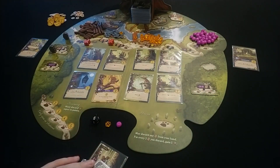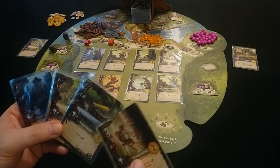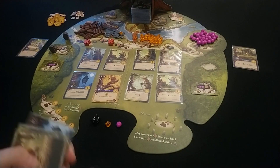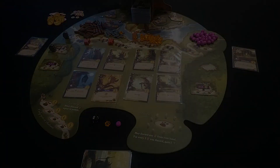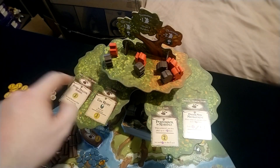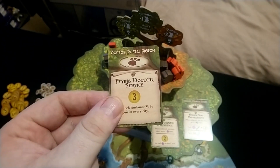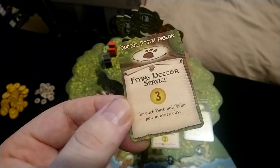Seeing as I don't have anything in my hand I can play right now, or anything in the meadow that I have the resources for, it's the end of season. Let me introduce you to the Ever Tree. Up here we have these special events — if you gain the required combos, for example a doctor and a postal pigeon in your tableau, you would be able to claim the event and gain the reward on the card.